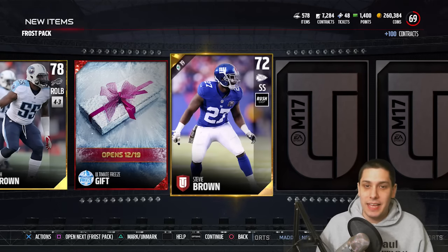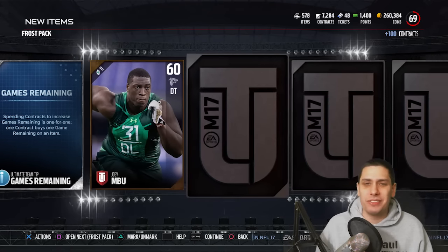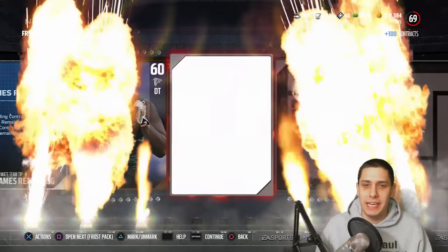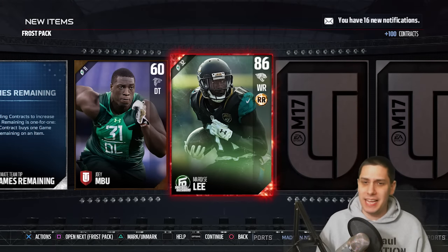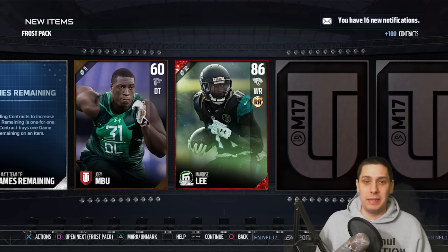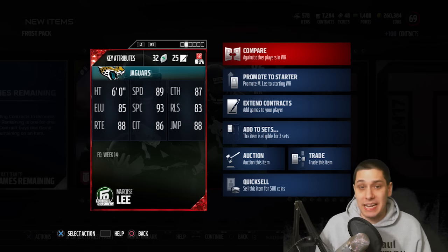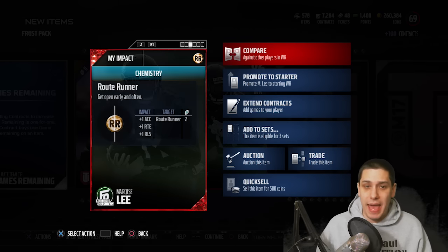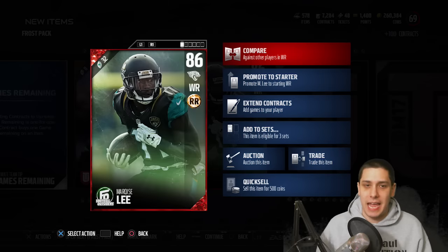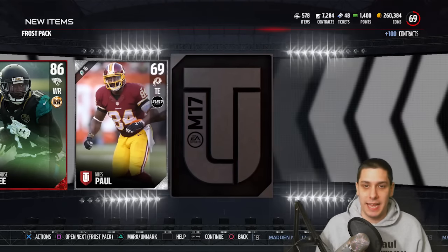I'm sure we'll be pulling a few different gifts here. If you guys have any suggestions, put the timestamp and say what you think the gift is. We get another elite — it is a Marquise Lee. Random Football Outsiders card, but I'll definitely take it. Could be worse. That's like a standard gold pull — 89 speed, 93 spec. Not too bad. He's not anything spectacular, but it's an elite pull. Beggars can't be choosers at this point in the game.